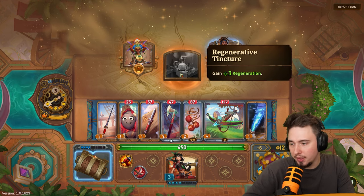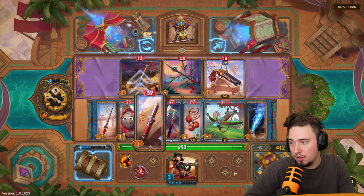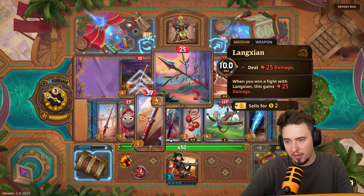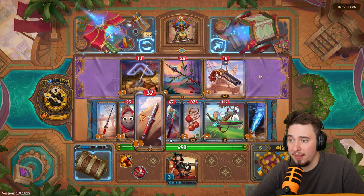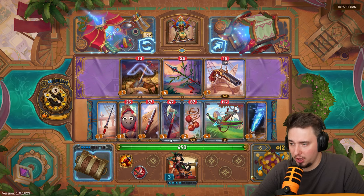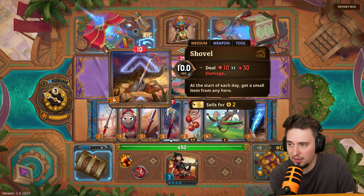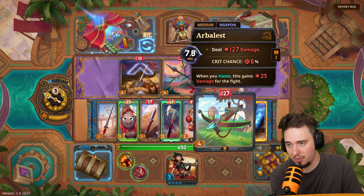We still have 12 gold so we could reroll. Options for weapons — maybe we'll get a duplicate to upgrade. Oh, we can upgrade something! We can switch this — at 30 seconds in a fight and 40 seconds in it will be better than what we have now.